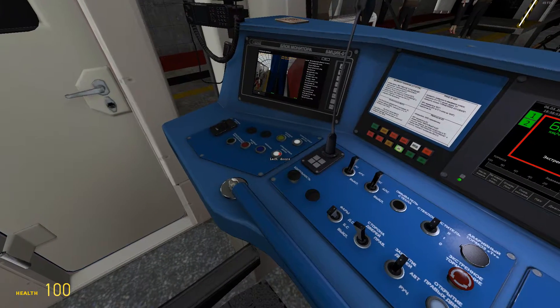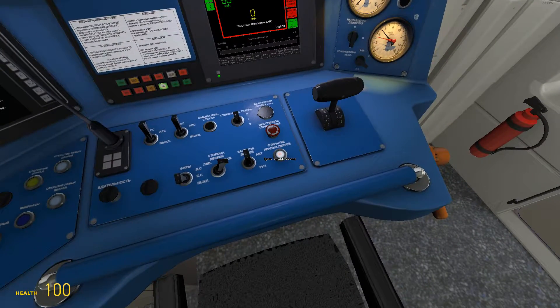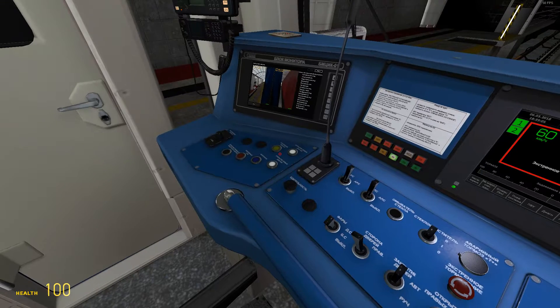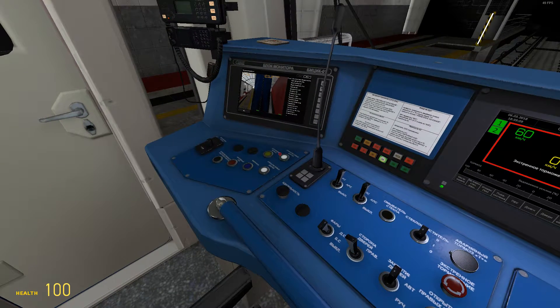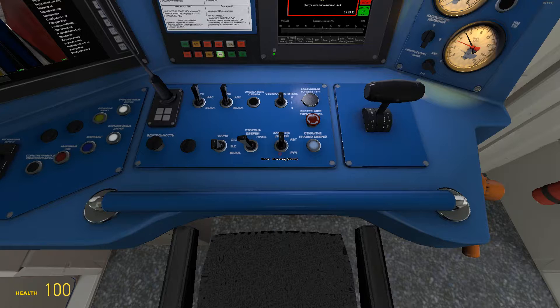Now you can open the doors by pressing this button. If you want to open the right side, use this one and press this key. But most stations are left-doored, so you have to open the left doors. Now press door closing — I recommend the Up option. Up is with an alert, down is without an alert.